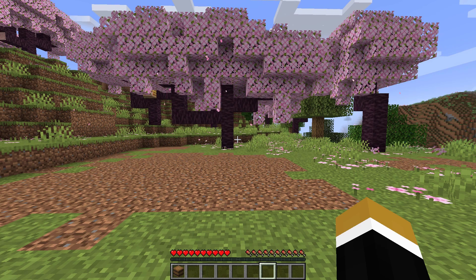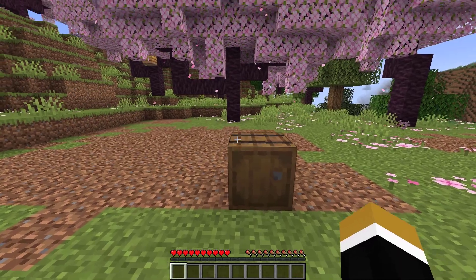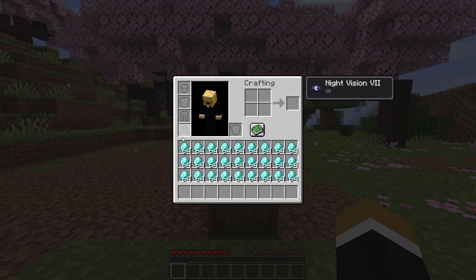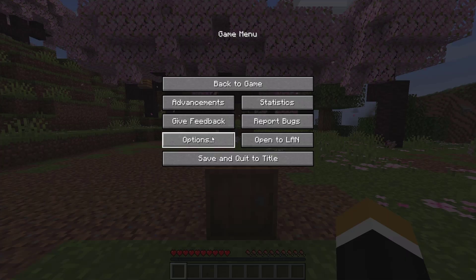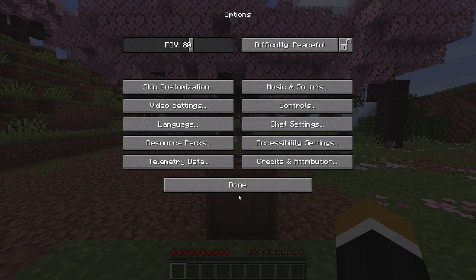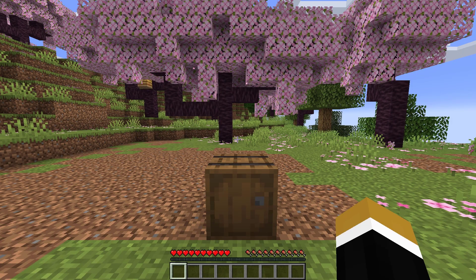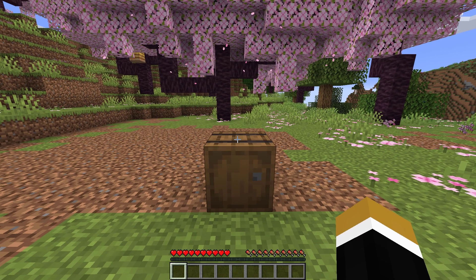Next duplication glitch. For this duplication you only need one chest or barrel, then prepare the items you want to duplicate in your inventory. Then go to video settings and set render distance, simulation distance, mini map level, and biome blend to max. Next, save and quit the game and enter your world again. Then put the items you want to duplicate inside the barrel.